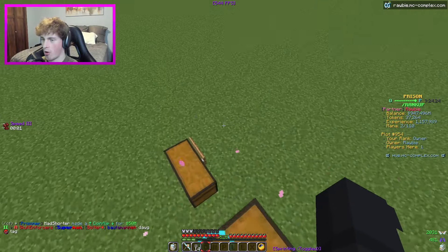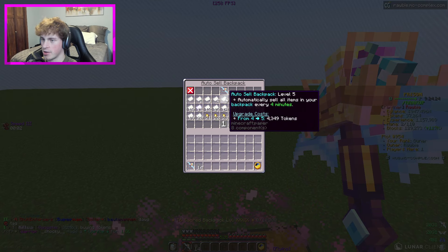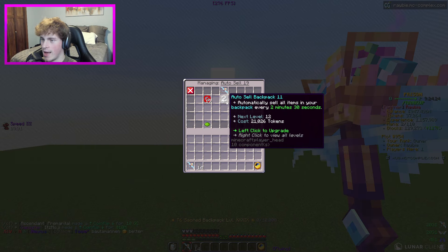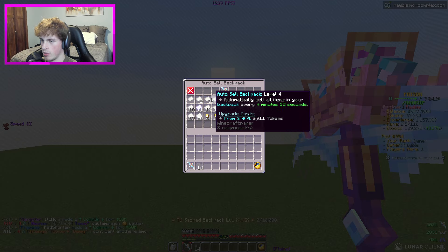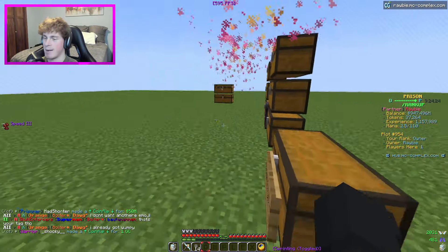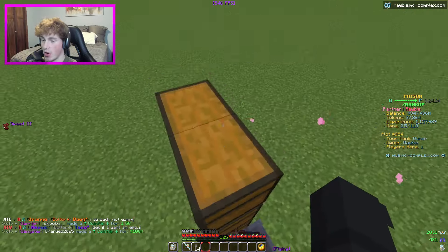We're also sitting at 37,000 tokens, which is less than before, but I have an explanation for that. I went ahead and upgraded backpack auto sell off camera - I figured I'd want that considering I'm using a very big backpack. I upgraded it to level 11, which I think cost around 80,000 tokens. So we actually made about 35,000 tokens in 30 minutes - that is not bad at all.